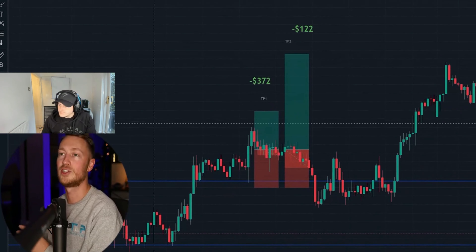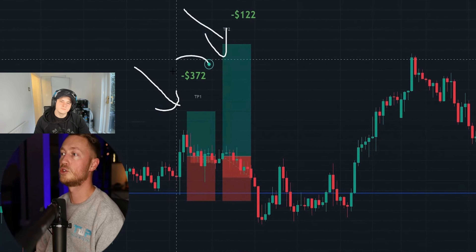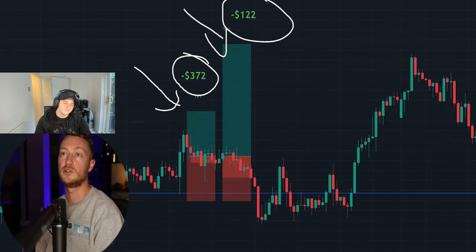The final trade of Stage 1 is actually a loss — Pat loses both positions, minus $300 and minus $122. But at that point he's up over $3,000, a 12% gain — two percent above the 10% requirement — so he stops trading. Final Stage 1 stats: 19 positions, 9 wins, 4 break evens, 6 losses. Stage 1 passed.